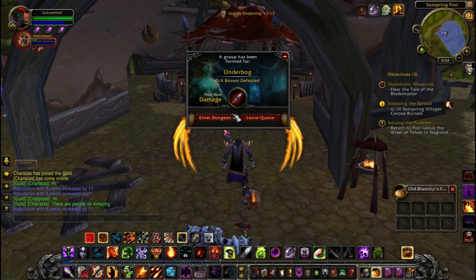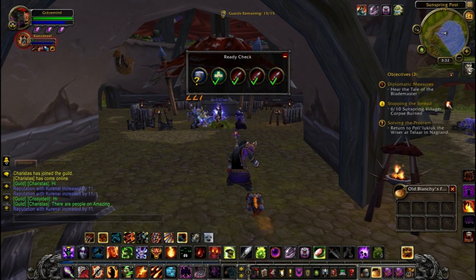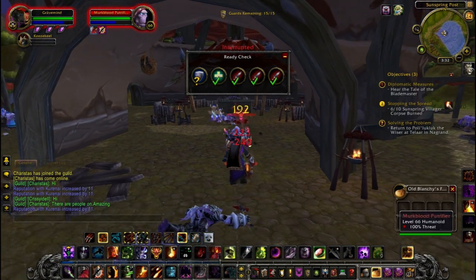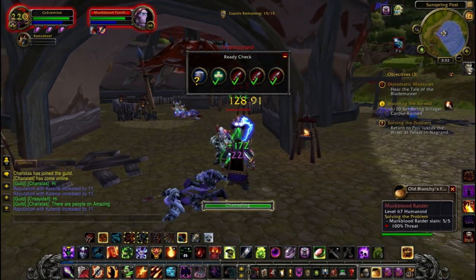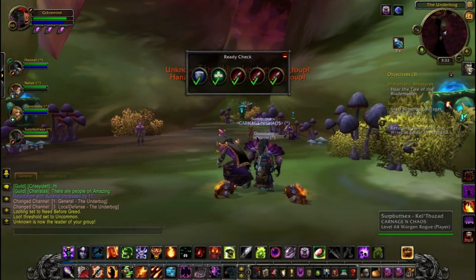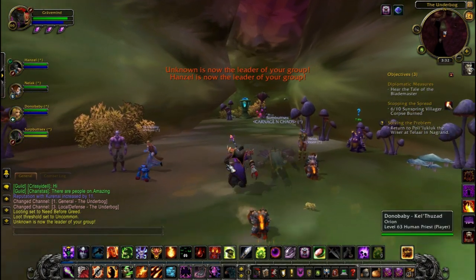Welcome to Tyrants World of Warcraft. Today we are doing dungeons. As you can see I've been queued in the dungeon finder. We have three DPS, one healer, and one tank, which is the standard formation for a five-man dungeon. I'm going to show you basically what these different roles do. So today we are doing the Underbog. This is one of my favorite dungeons in the Outlands continent.